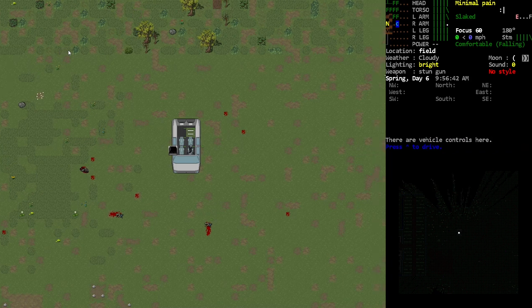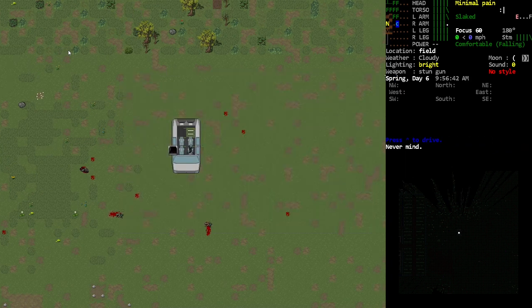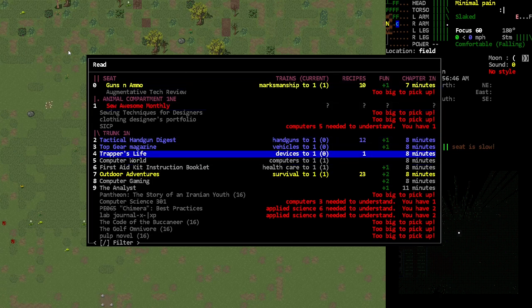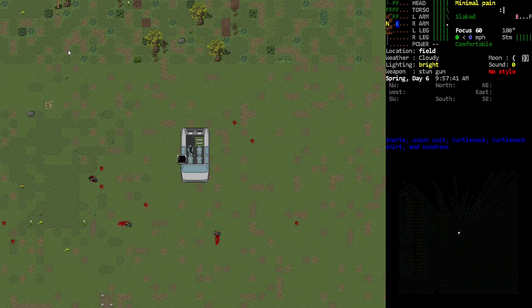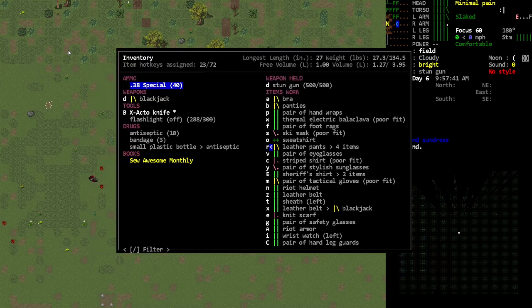There's all kinds of things we could be doing — get our marksmanship up a little bit. Do I have any airbooks? I could look at vehicles, devices — oh, that's trapping. Interesting. All kinds of interesting things going on. There was also something monthly — can I learn anything from that? No. Okay cool.